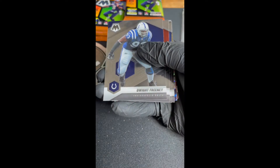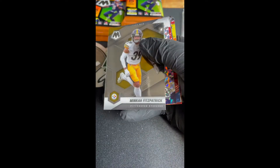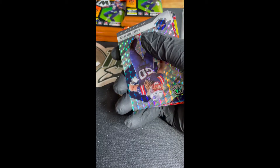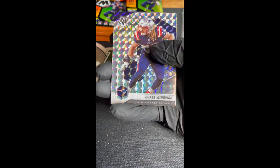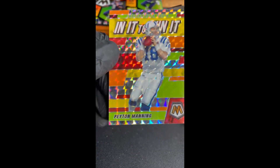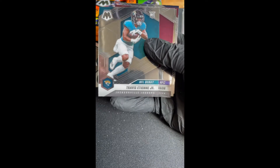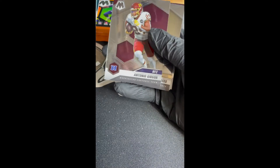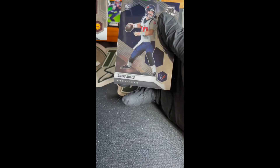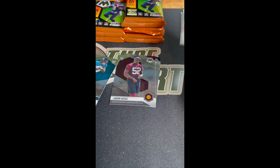We got Dwight Freeney, Joe Mixon, Austin Eckler, Minka Fitzpatrick — dang it, wrong Patriot Mosaic, Chase Winovich. Barry Sanders, Cadarious Tony Blue Chips. In It to Win It Mosaic Peyton Manning — who is now a Hall of Famer. We got James Robinson NFL Debut, Travis and Kenny, Antonio Gibson, Drew Brees, Jamun Davis, and Davis Mills are the rooks. This In It to Win It card is actually very very colorful — really like that.